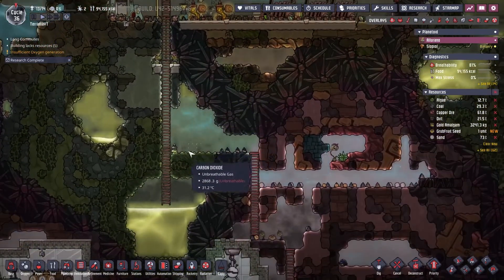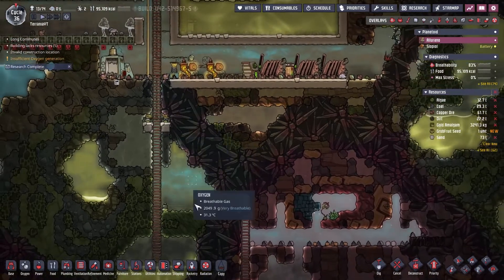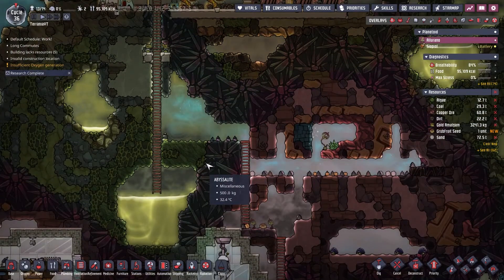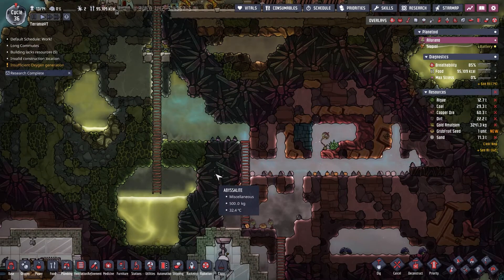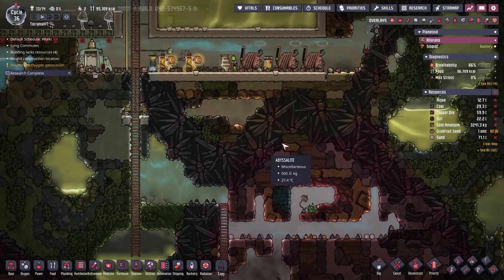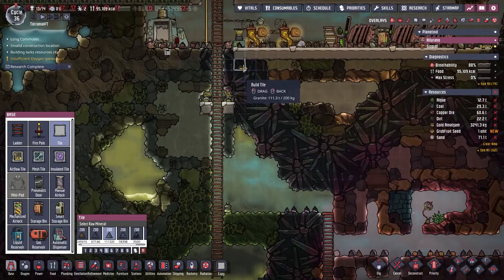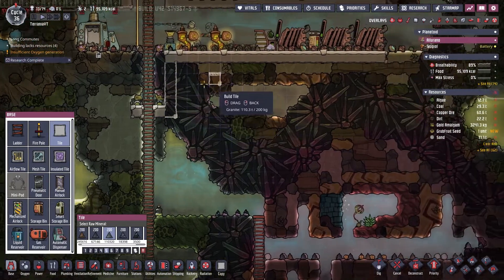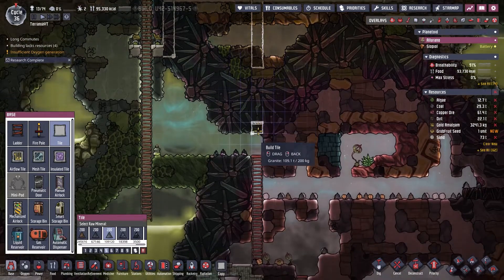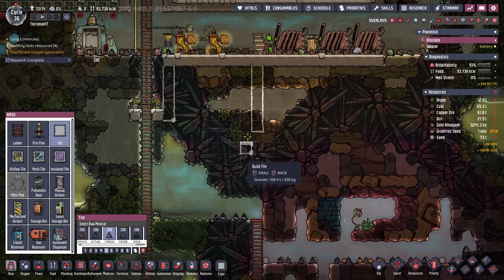I'm trying to remember the design off-hand. It's vertical — hydrogen up top, and then mulewood seeds growing in the bottom to convert them to glossy Dracos for the plastic. It's seven wide — one, two, three, four, five, six, seven — and then it comes down here. I need a total of 96 tiles.